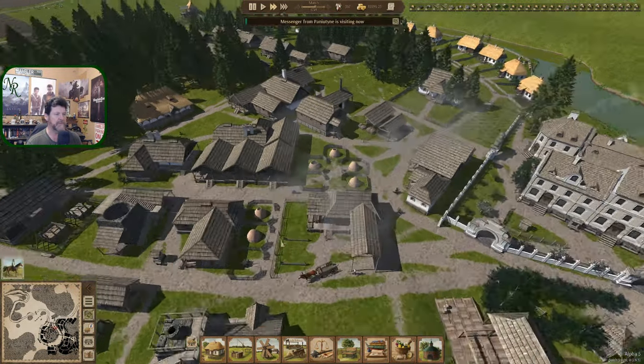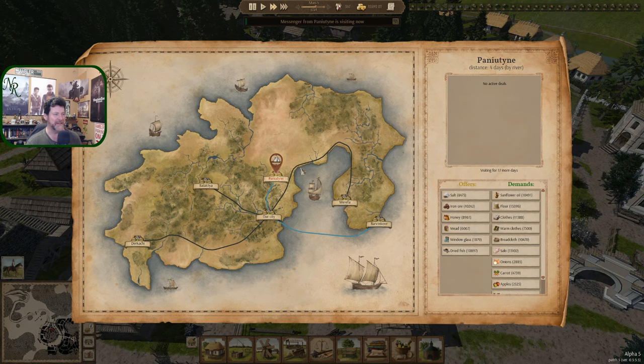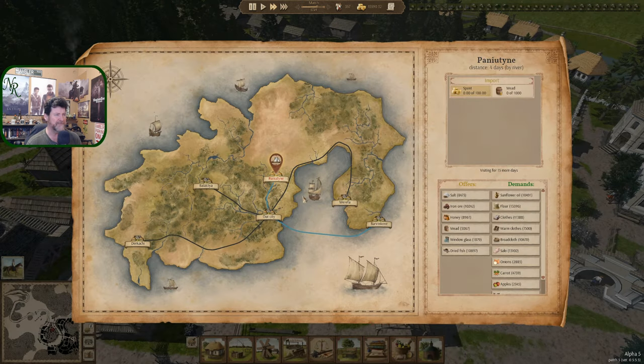Once all the fields are sown the rest of them dove in and got all the charcoal going - it's almost acting like it's supposed to. A trader wants to sell salt, iron ore, honey, mead. Let's bring in 1,000 more mead. Deal - we are buying. We're still at almost 16,000 - 15,500 - so plenty of funds in the treasury.